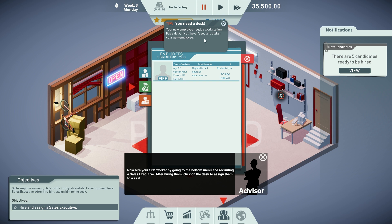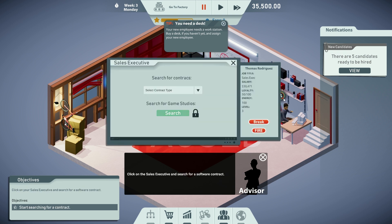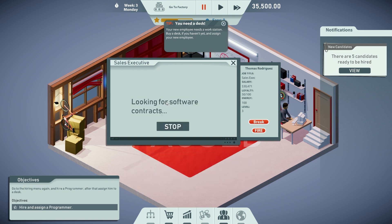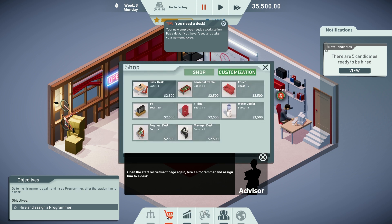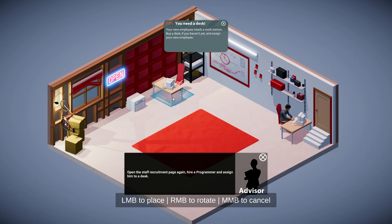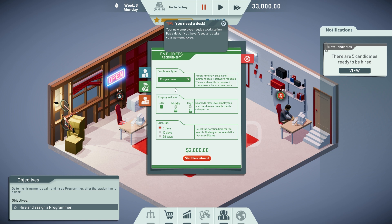We need a desk — an employee needs a workstation. Buy a desk if you haven't, and assign your new employee. Click on the desk and assign — there he is. Click on the service and search for a software contract. Software contracts — looking for software contracts. Now hire a programmer and assign him a desk. Let's get a basic desk on the go. We'll have programmers over here. Let's hire a programmer — it costs two grand just to recruit them.